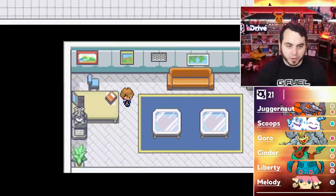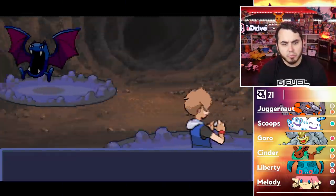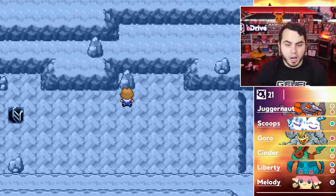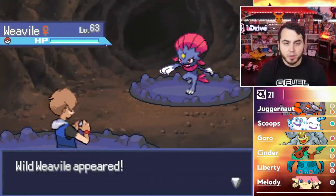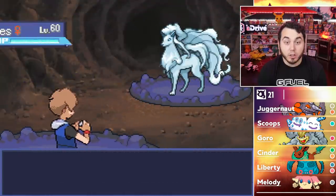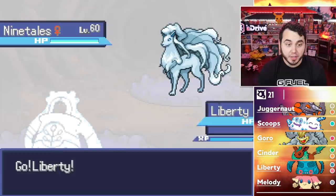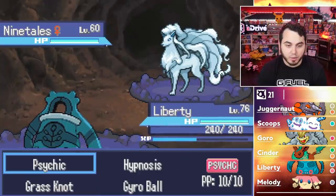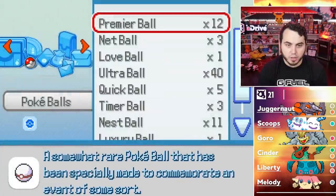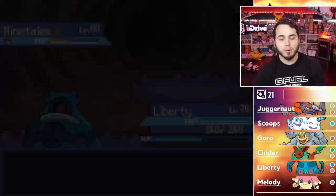Now I get the Master Ball — go figure. I'm actually in Mt. Xeris and I think I get an encounter here since it's a new location. There's a duplicate Golbat, a duplicate Weavile, another duplicate Golbat, and then — an Alolan Ninetales! It doesn't have Snow Warning, which is a little disappointing, but I Psychic it down and catch it. Not too shabby. I get an Alolan Ninetales encounter. I didn't even know it was in the game. Emma Frost, baby!